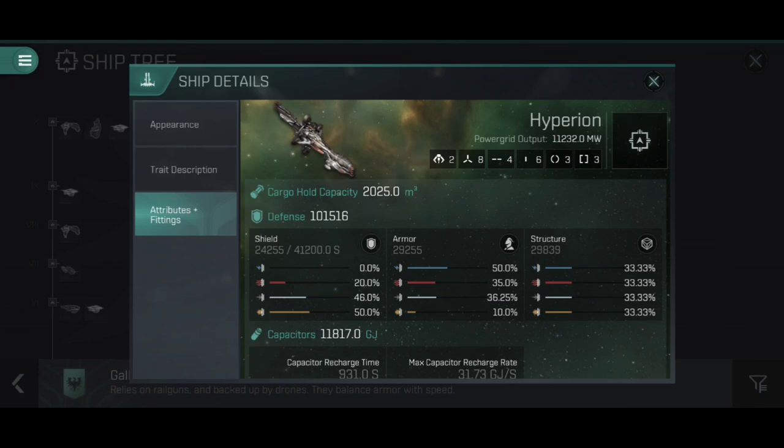Let's have a look at the attributes and fittings of the Hyperion. First of all, its fitting profile. It is a monstrous battleship with eight high slots designed for large turrets, four mid-slots, six low slots, three combat rigs, and three engineering rigs. We've also got two drone-launching tubes that can launch small, medium, or large drones. We have a sizable power grid output of 11,232 megawatts, which is plenty of space to fit pretty much anything we could ever want. There is more than enough power grid to comfortably fit whatever modules we're looking at. A cargo hold of 2,025 cubic meters is nice and sizable too.